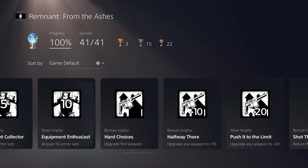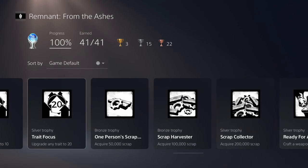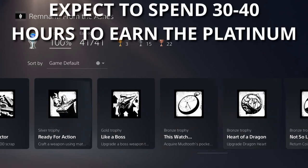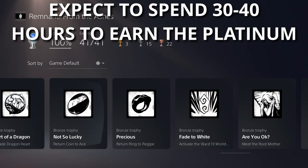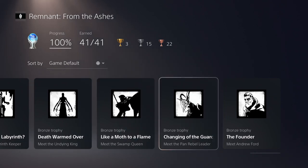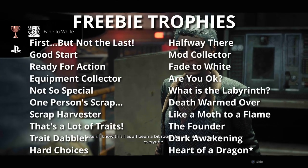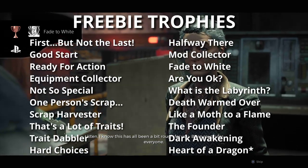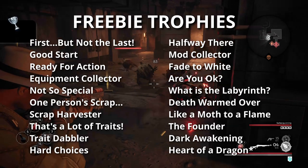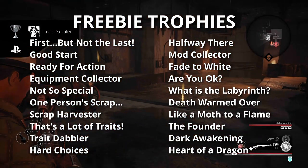When I'm finished describing all the trophies, I'm going to give you some general strategies for the game, so feel free to skip ahead to the end of the video if you're interested in those. You can expect to spend anywhere between 30 to 40 hours to earn this Platinum, and it's important to know that none of these trophies depend on the difficulty.